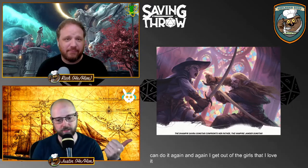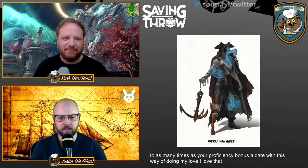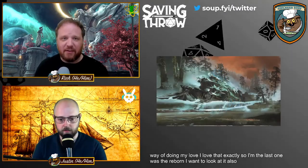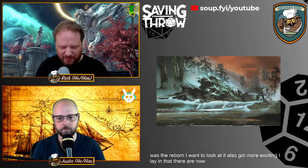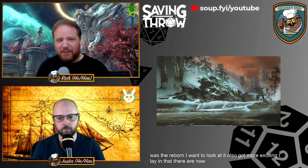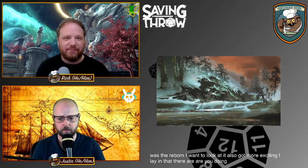We were right when we reviewed the playtest version of the Dhampir — they did clarify the bite and moved it from any time to as many times as your proficiency bonus per day, which is a genius way of doing it. Then there's the Reborn, which also got more exciting — there are plenty more options there now and it's a solid lineage. All of these allow you to, say, play a Dwarven Reborn, with choices and rules to let you do that.